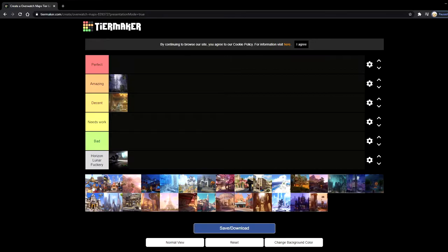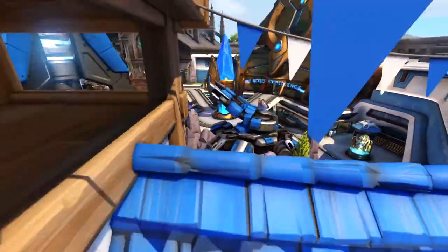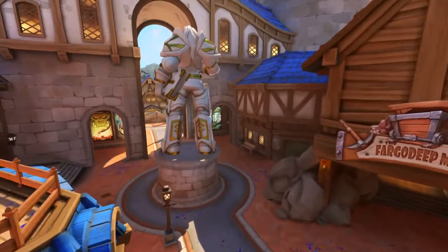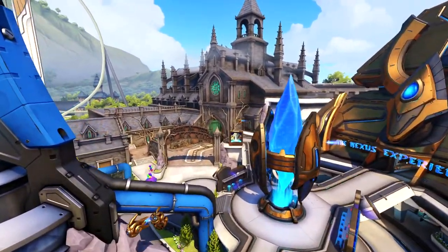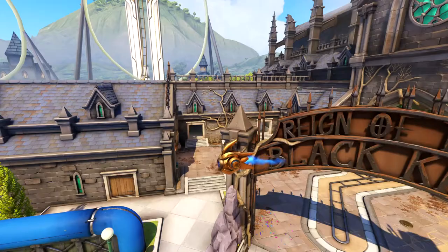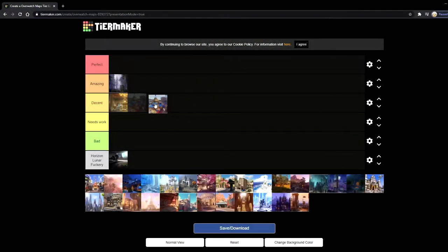Next up is Blizzard World, which is an attack payload map. I quite like attack payload maps — I feel like those are the most fair, like capturing the point and escorting the payload afterwards. Blizzard World's layout is kind of funky on some parts, but otherwise I feel like it's pretty balanced. The first objective is kind of hard to get through on attack, but on defense it's pretty easy. When it comes down to the actual map looks, it's really good, but it's definitely not perfect and I don't really think it's amazing either. I'm going to put it in decent.